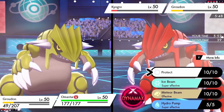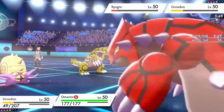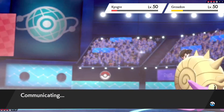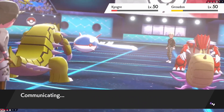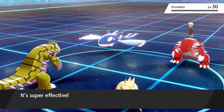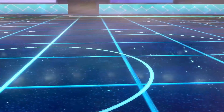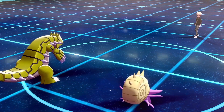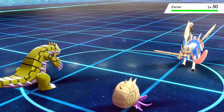The thing I like about running this Omastar — if you're new to the channel — is that it's equipped with Weak Armor and Weakness Policy. It shines best when I'm pairing it with Calyrex and using Double Kick from Calyrex onto my own Omastar to trigger Weak Armor and Weakness Policy. I also like running Omastar because it operates pretty well in Trick Room metas.